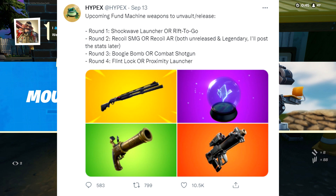Round four is the flint knock pistol or the proximity launcher. If you're a fan of my channel you know the flint knock is my favorite weapon — I would vote for that every day of the week and twice on Sunday. The proximity launcher shoots a grenade that blows up when it goes near you or your enemy, bouncing off walls and ricocheting until it finds a target. It only did about 75 damage but it was considered cheap. Between the two, I'll take the flint knock every time.